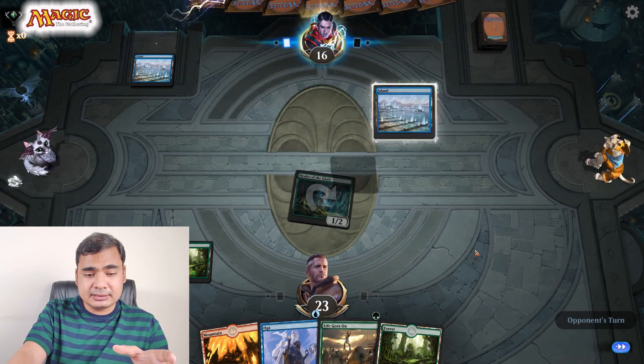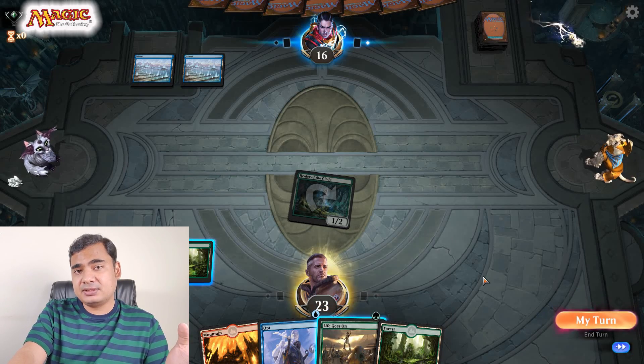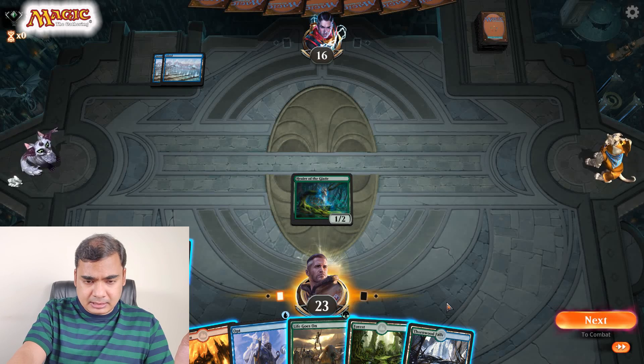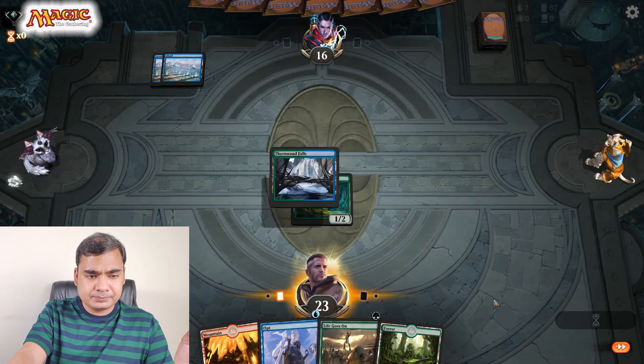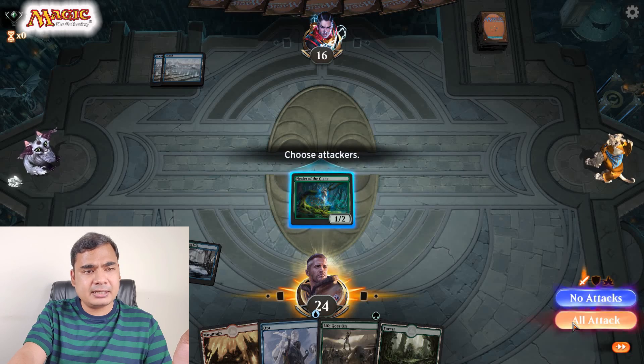I'll use Life Goes On later. This instant works and gives me 8 life if a creature has died that turn. Thorn would fall and I'll get one more life. Healer of the Glade attacks again.